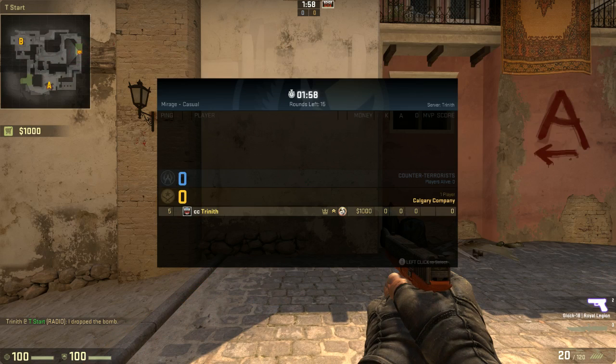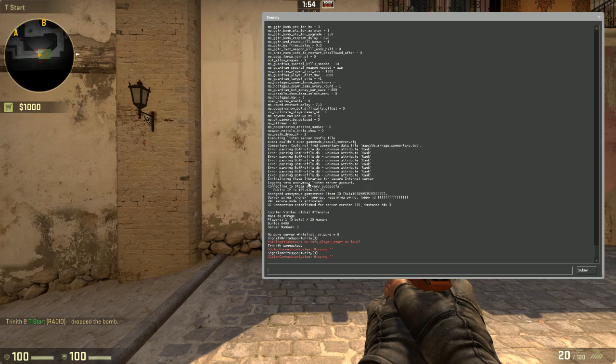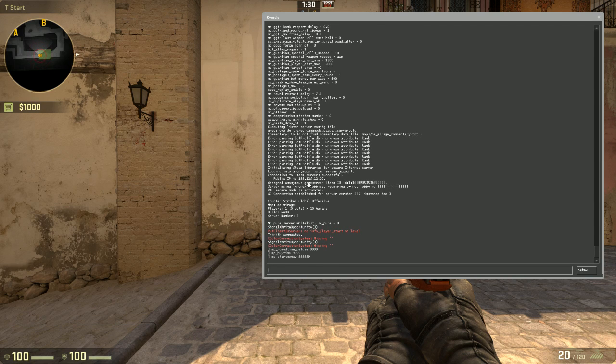So the first thing we're going to want to do is — two minutes is not enough time to practice smoke grenades, so we're going to change that. The command is mp_roundtime_diffuse, and I just set that to 9999. You can see it in the bottom left; it'll change it to 60. Then we're going to want to do mp_buytime, just to give us a little time if we need to buy, set to 9999. We'll also change our start money and mp_maxmoney to some large amount.